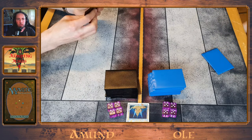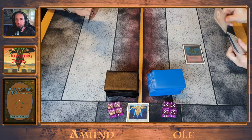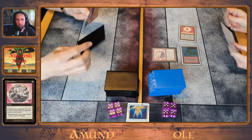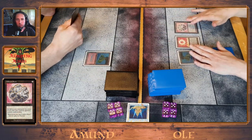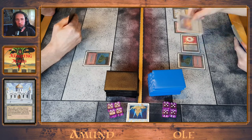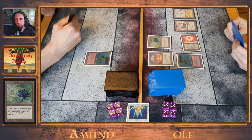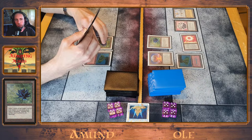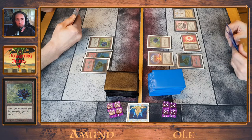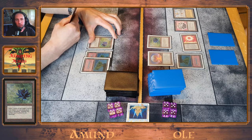Game number two. Amun is mulliganing to five. Ole is on the play, starts out with a Sol Ring into a Fellwar Stone. There's our Library of Alexandria. When you have your Chaos Orb and your opponent has mulliganed to five, you could use it to destroy the opponent's first land — but it looks like he has more lands and a Lotus, so I think it was a good choice not to do that. And you need the Chaos Orb for Ali, of course.